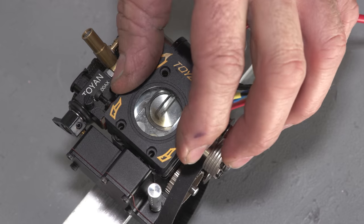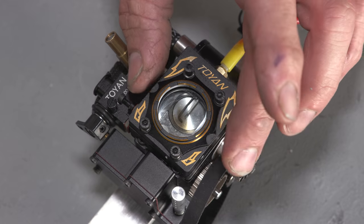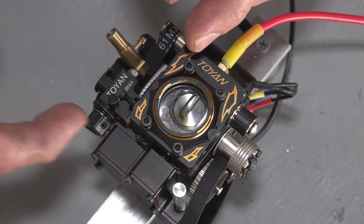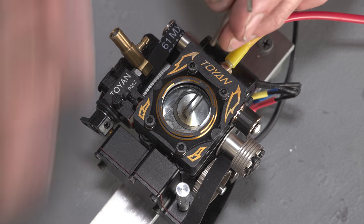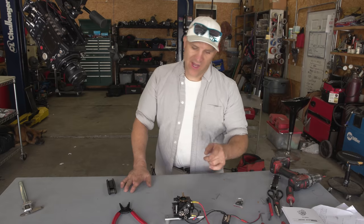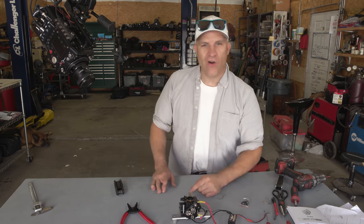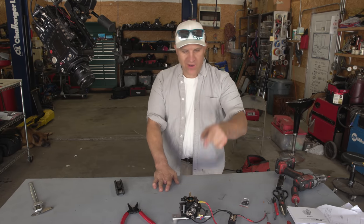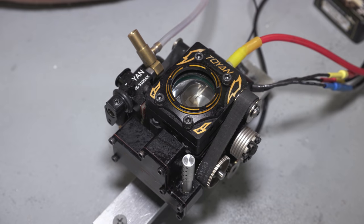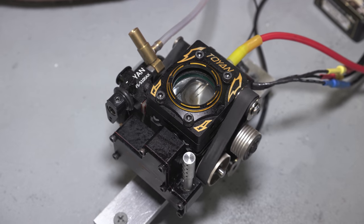Throwing this all back together — that goes in place just like that. I'm gonna put this retainer in for the first run the way it would normally run. For all subsequent runs I'm going to remove it completely and just leave that flat head — I honestly like that a lot better. Now that I've shown you what's inside and put it all back together, it's set up and ready to go. The first fuel I'm gonna run is 20% nitro RC fuel, and then oxygen-acetylene to see if we can get this thing to really scream.